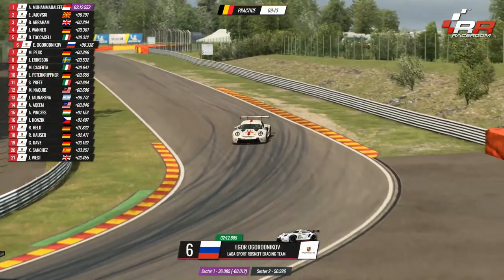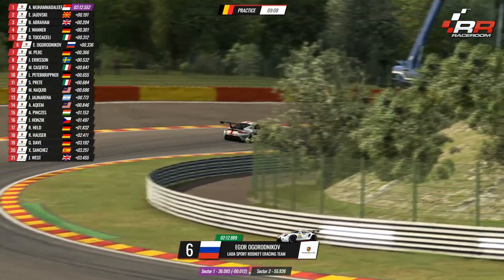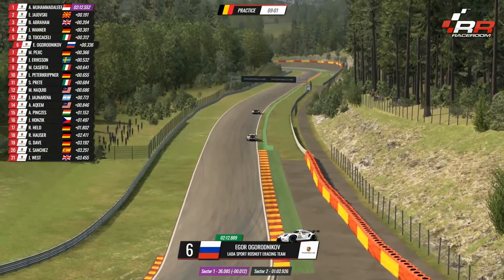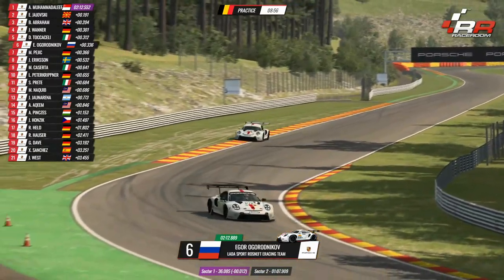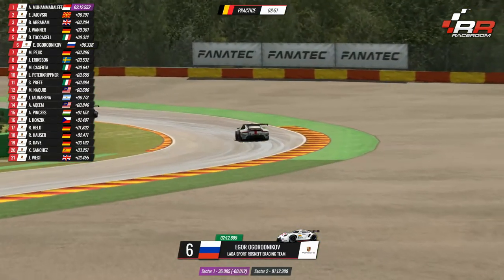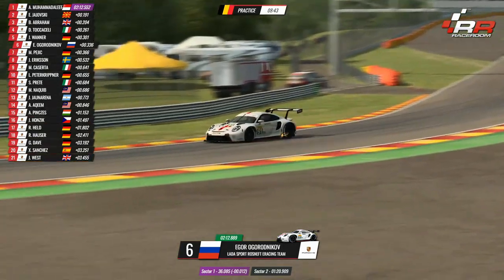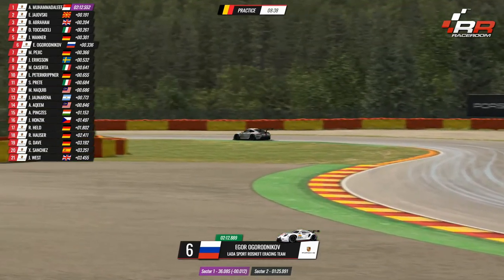Hello everyone and welcome along to my favourite track in the world, Spa-Francorchamps in Belgium. It's the third week of our Community Legends Challenge and we're looking for some proper drivers to qualify through into our final, which is next week. We've already had five from week one where we raced at Hockenheim in the GT3 car, last week it was Silverstone National Circuit in the cup car, and this week we're in the WEC car — the RSR, newly launched for Raceroom.